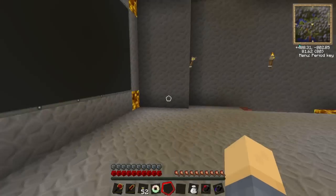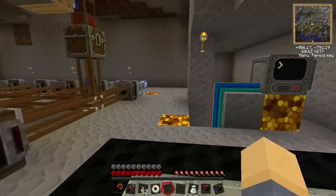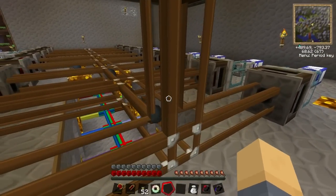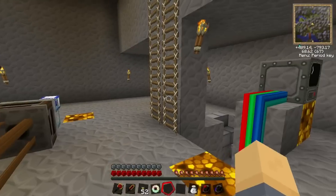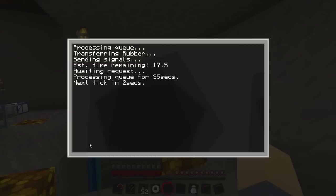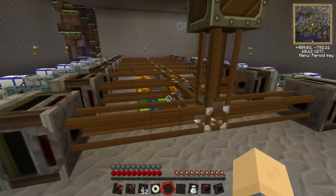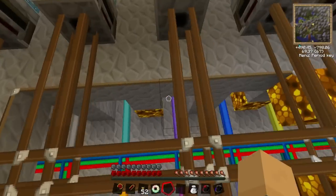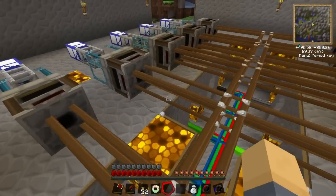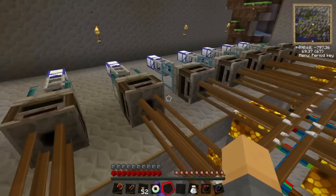It sends via rednet to my item hub which is downstairs. We've moved over to Tekkit because it's got so much more cool stuff. There goes my rubber - I think the other one is already delivered. Here's my item hub - it gives you a rundown of how long the queue has been running, when the next one's going to run, and counts down. The computer sends the signal down, checks where the items are, and flashes the bundle cable for the correct color to activate the correct pipe. In our chest we should see - yeah, five iron ingots and 20 rubber - the correct amount ordered.